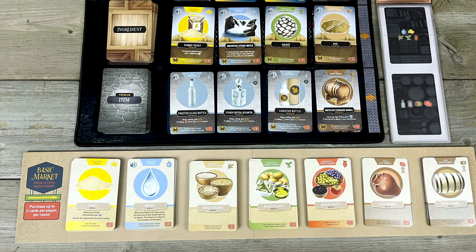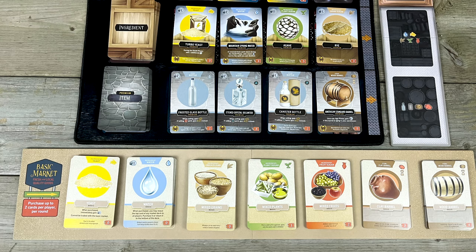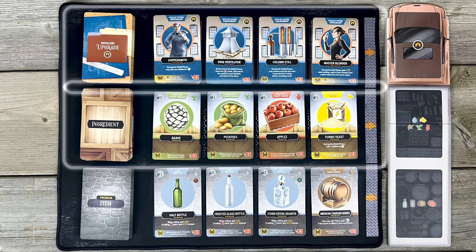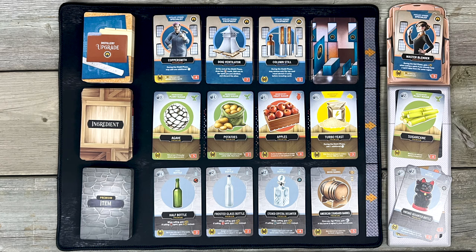In the middle of the table, there are two markets: the Basic Market and the Premium Market. The Basic Market has all the cheapest ingredients and barrels you'll need just to keep the lights on, while the Premium Market has distillery upgrades, fancy ingredients, and special bottles and barrels that will help you earn more money, perks, and points. The truck next to the market acts as the discard pile for these three rows, and every round the rightmost card in each row drops off, so get this stuff while it's hot!